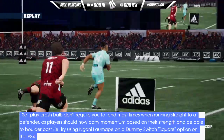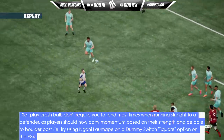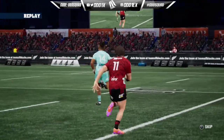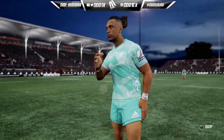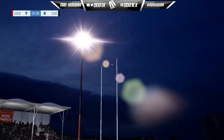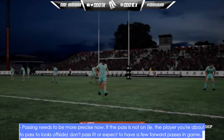Set play crash balls don't require you to fend most times when running straight at your defender, as players should now carry momentum based on their strength and be able to boulder past. For example, try using Nafi Tuitavake or a big ball-carrier on a dummy switch. That explains why it was sometimes easy to break lines — during certain hit-ups or crash ball plays. It's stat-based, so you need a gun centre.